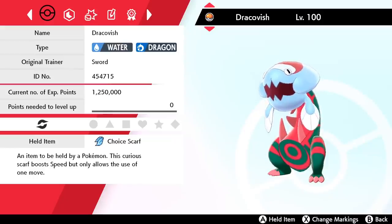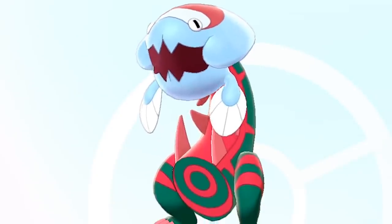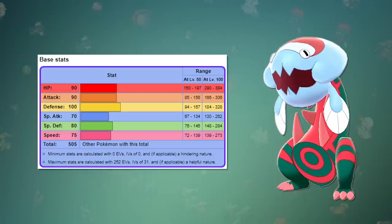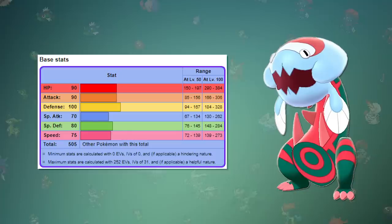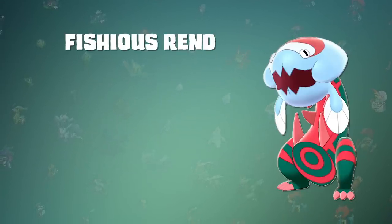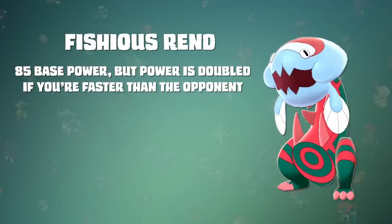Dracovish is a new Pokemon introduced in Generation 8, and it's very interesting. This is one of the fossil Pokemon that you can revive on Route 6, and it's literally one of the most broken Pokemon in the entire game so far. When you look at its stats, you're probably thinking nothing too crazy — it's kinda strong, but it definitely doesn't seem like too much of a threat. The first thing is its signature move, Fishious Rend. This STAB move has a base power of 85, but if the Pokemon outspeeds, the power of the move is doubled.